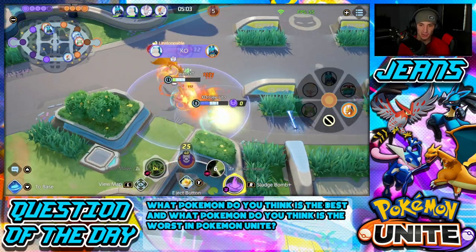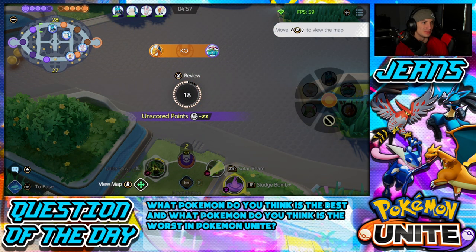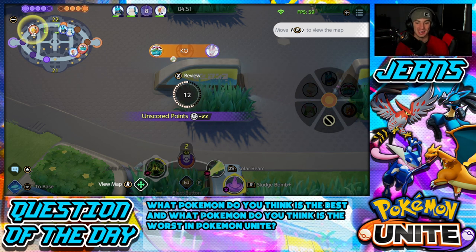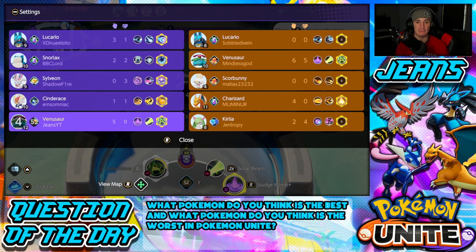I have to ult and Eject Button out of here to survive. I'm going to die anyway but it's fine — that came out of nowhere. I went for the Solar Beam and next thing I know Charizard is doing loop-de-loops slamming me on the ground. But yo — we're thriving, five and zero with no assists, not bad. Getting some kills. I'm going to head to the bottom lane, we are dominating this battle. Solar Power Charizard is ripping!